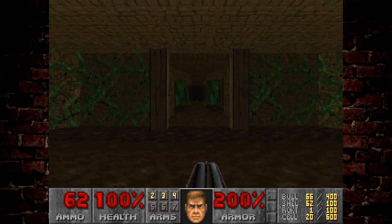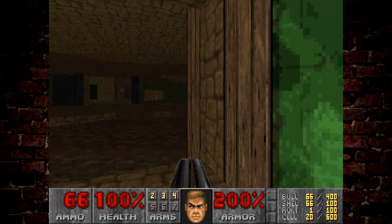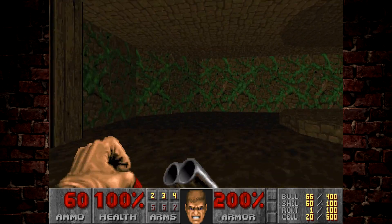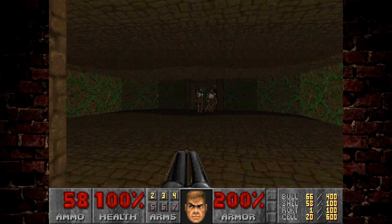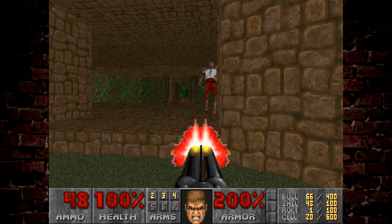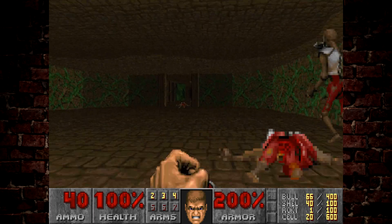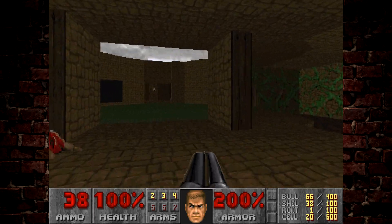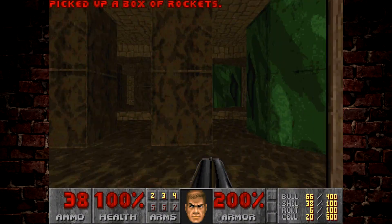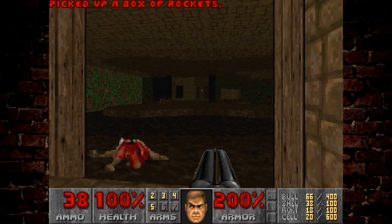We're going to head back to the central area. This area gives me slight E2M2 vibes — not much, but there's a faint similarity to a certain room in that level where you also had to draw enemies out to get ammo hidden in the rooms. I am using the Plutonia MIDI pack here just to add a bit of spice. We're going to grab all the ammo we can because we'll be making good use of it through the rest of this level.